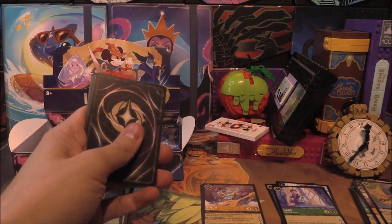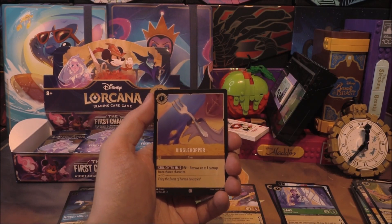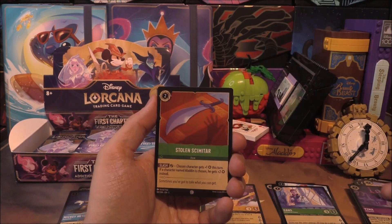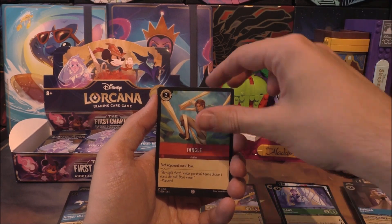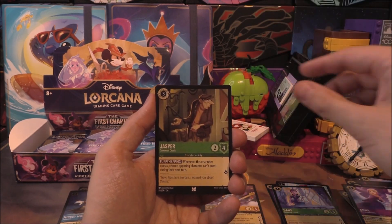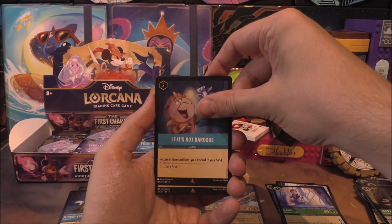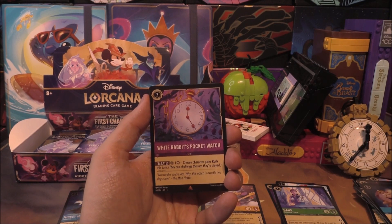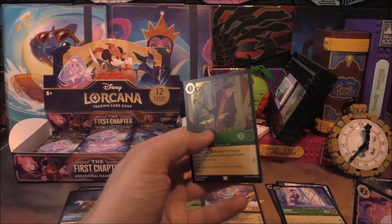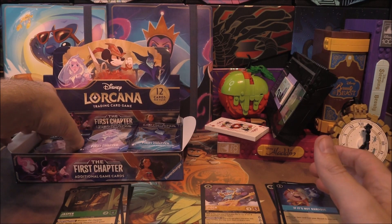No legendaries so far. Most of our boxes have had four legendaries, which according to a lot of people is shocking. Next pack: Dinglehopper, Yzma, Stolen Scimitar, Aurora, Tangle. Into uncommons: Break, Fan the Flames, and Unna. Into rares: Jasper, and then It's Not Baroque. Then another rare — White Rabbit's Pocket Watch. Very cool. We needed another one of that. After that, an uncommon Jasper. Got to make sure we're stacking up all those rares.